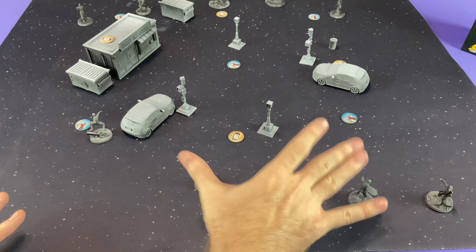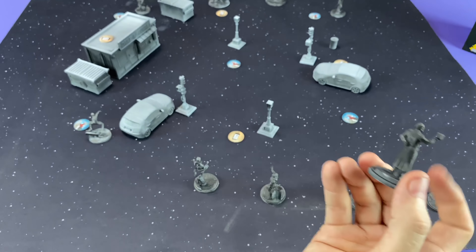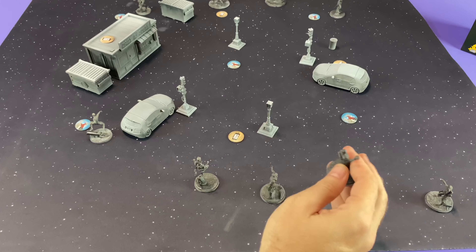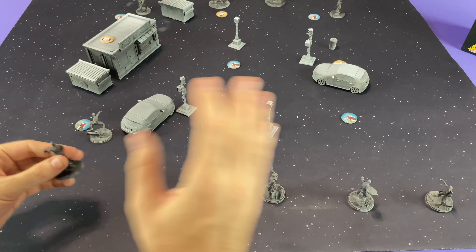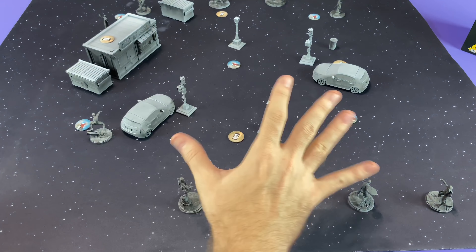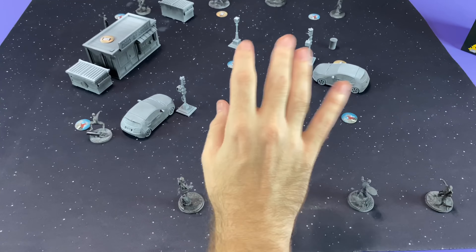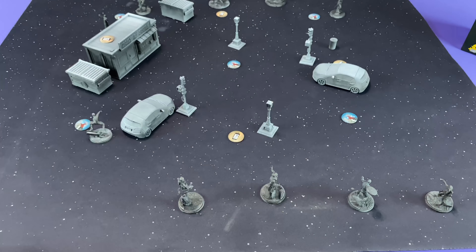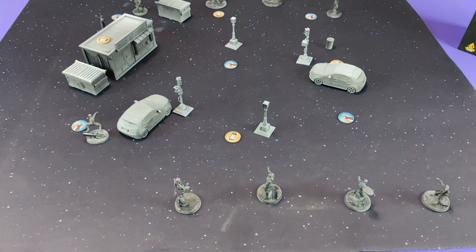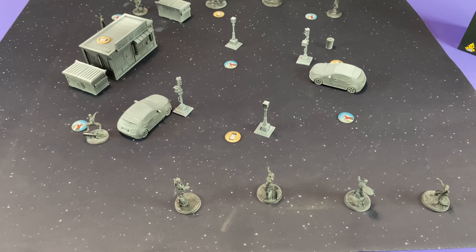Another cool thing about this game is there are no factions — you don't have to run all heroes versus all villains. If I wanted to take Red Skull and team him up with Cap, I could totally do that. However, there are also supergroups, so if most of your team is Avengers or Cabal, you get specific bonuses. New cards become available to you if your team is a majority of a specific supergroup, giving you incentive to run all Avengers, for example.